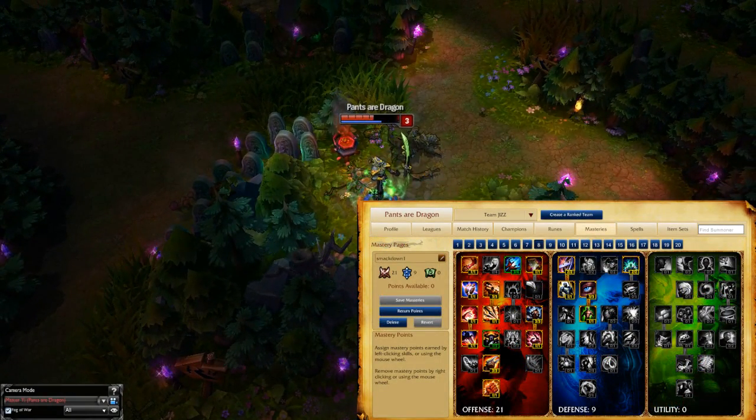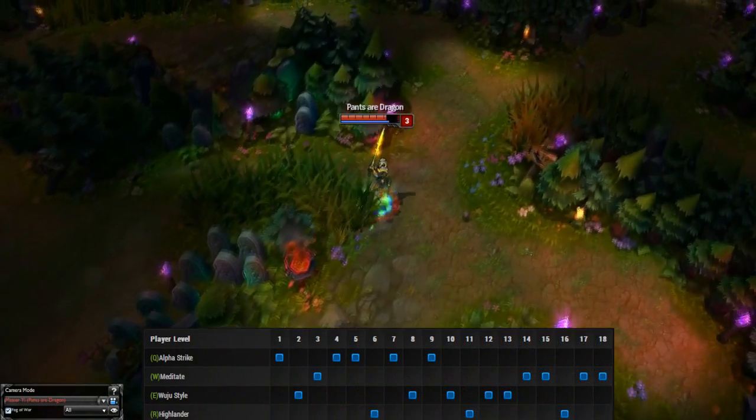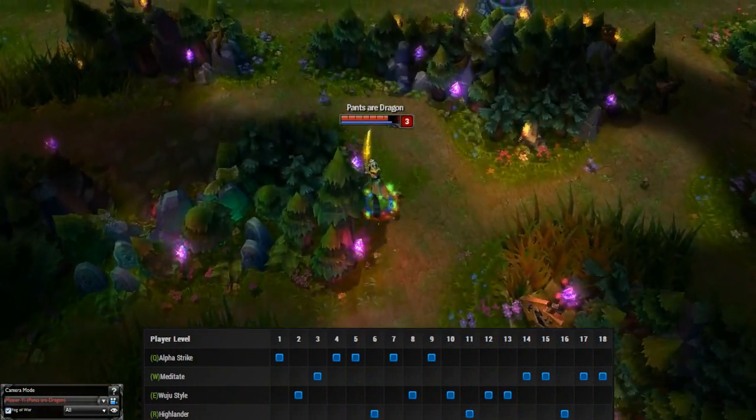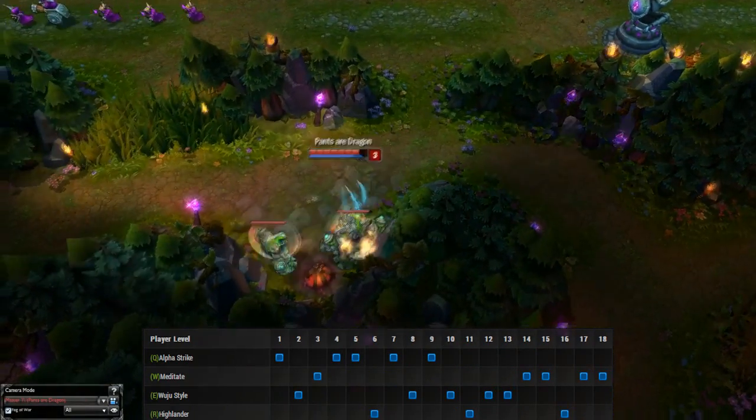For masteries, I go 21-9 because Yi is a hyper carry, so I want to maximize my damage output. For skill order, I max out Q first, then E, then W. You'll obviously want to max out what gives the most damage, and that is Q on Yi.